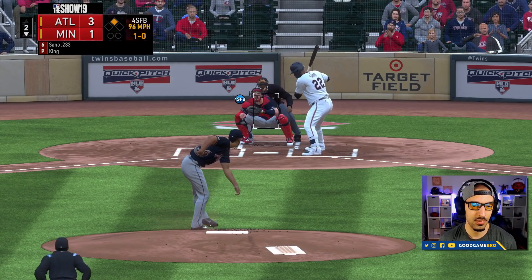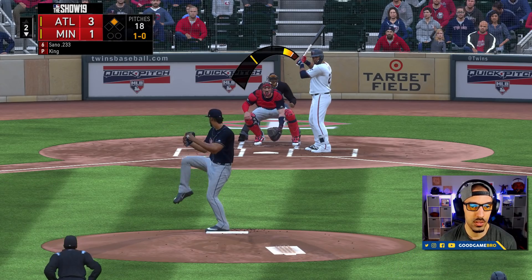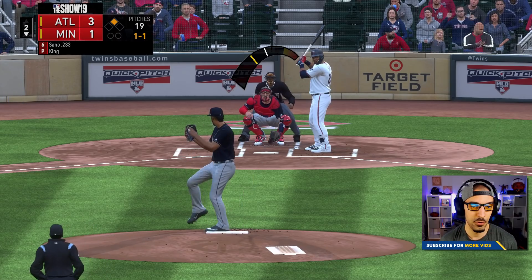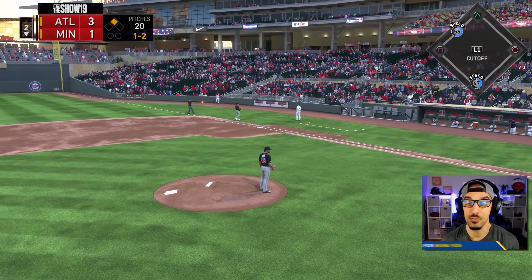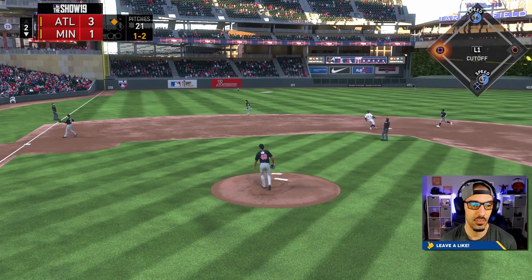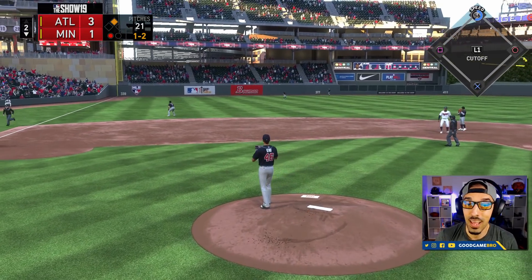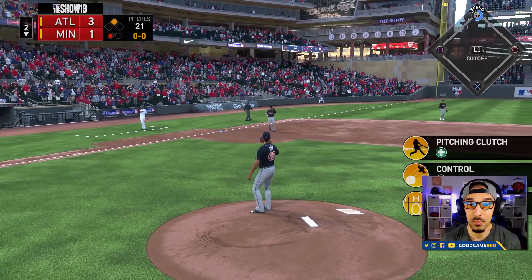They've got Sano up — oh my God, Sano's got power for days. He's only batting about .233 because he is a big power hitter, which means he's prone to strike out too. The first time I threw a curveball it looked really bad. They got a hold of that one but it's foul. We're going to go slider inside. They are killing the slider — anything we have with movement, they're lighting it up. Finally the first out of the inning. Max Kepler up with a .219 average.